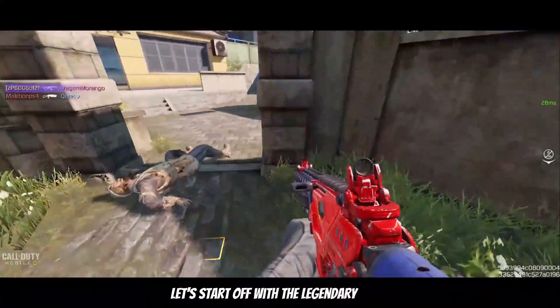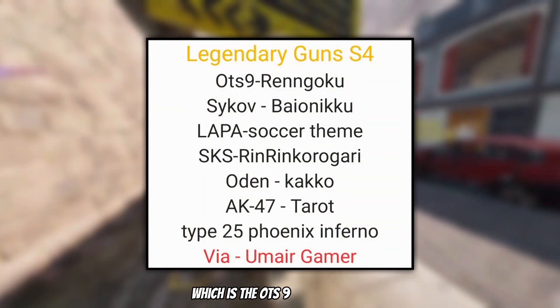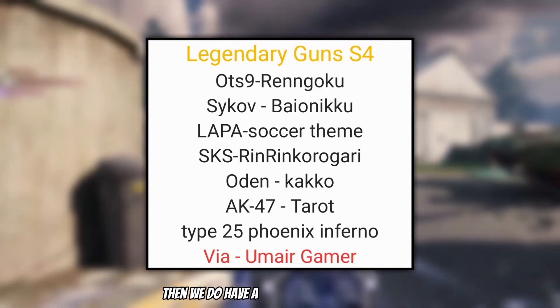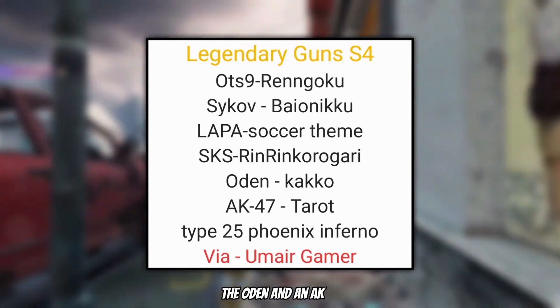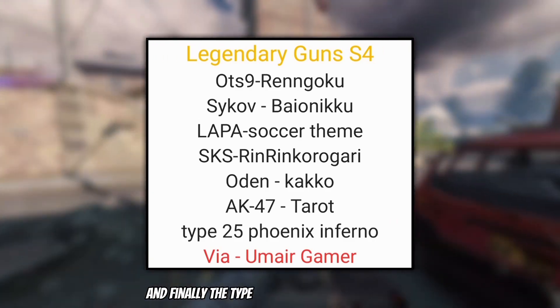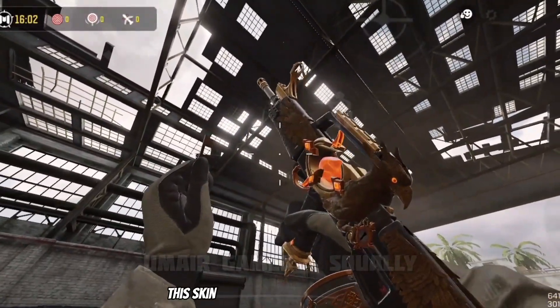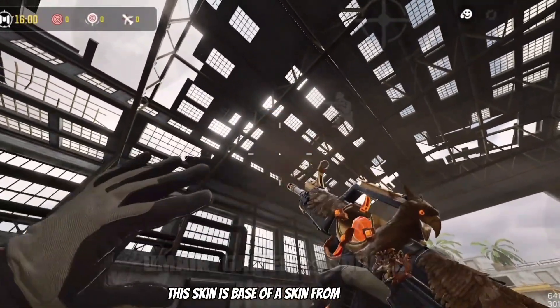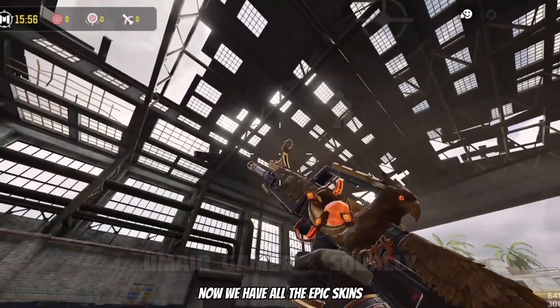First things first, let's start off with the legendary skins. We obviously have skins for the new guns which are the OTS-9 and the Psykov. Then we do have a Lopa with a soccer theme, the SKS, the Odin, and an AK-47, and finally the Type 25 known as Phoenix Inferno, which we can actually see in game. This skin is based off a skin from Cold War.